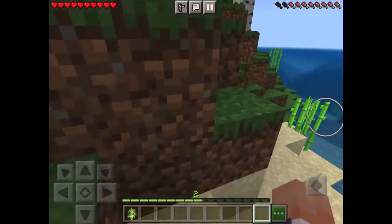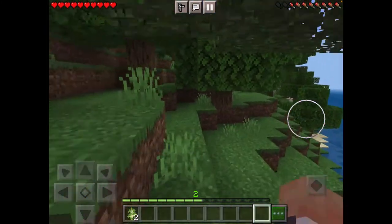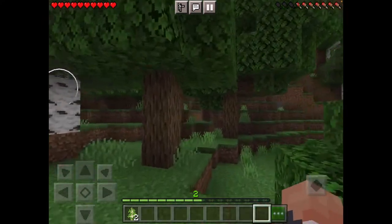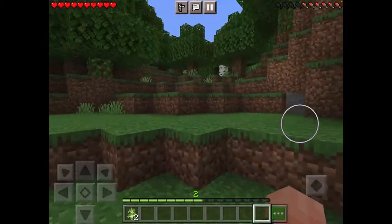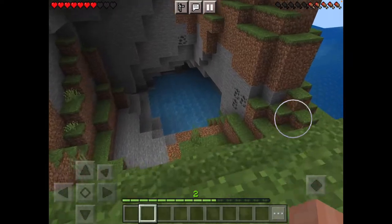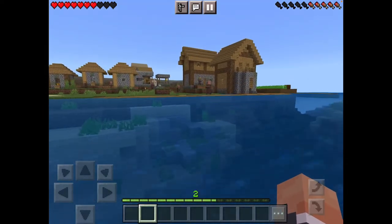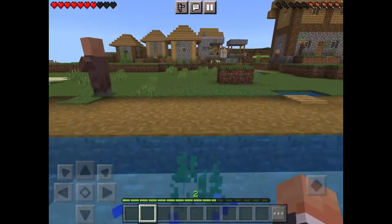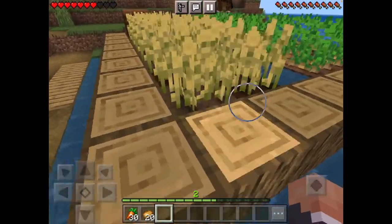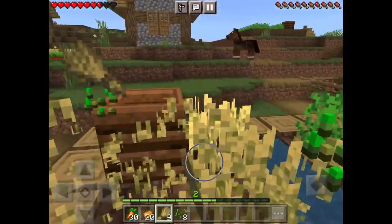How about we just go explore a little bit of our surroundings? I don't really care about dying right now because I only have two levels, and all I have is saplings on me, and my spawn point has been set in that bed. So we'll just go walk around and see what's in our area. Those houses right there sometimes don't have the best loot, but they have loot, and loot is loot — that's all I have to say.